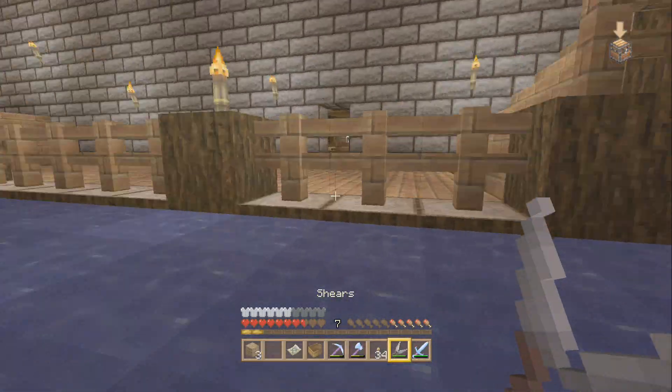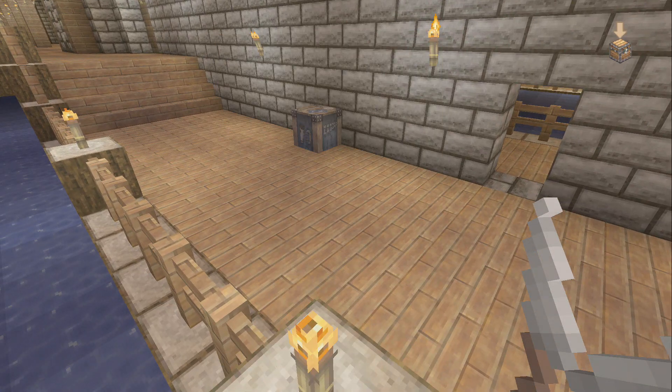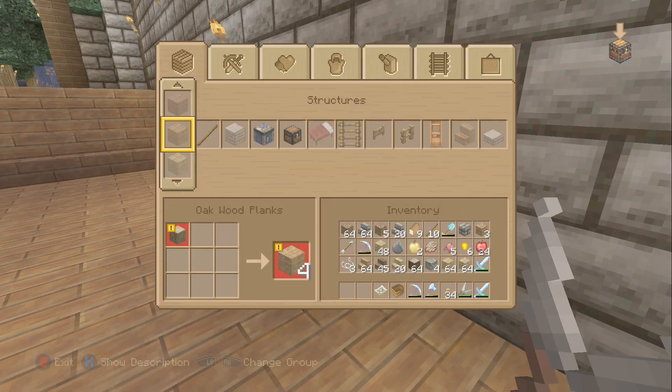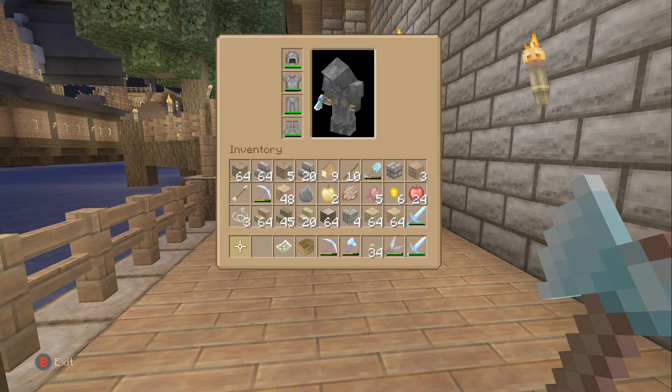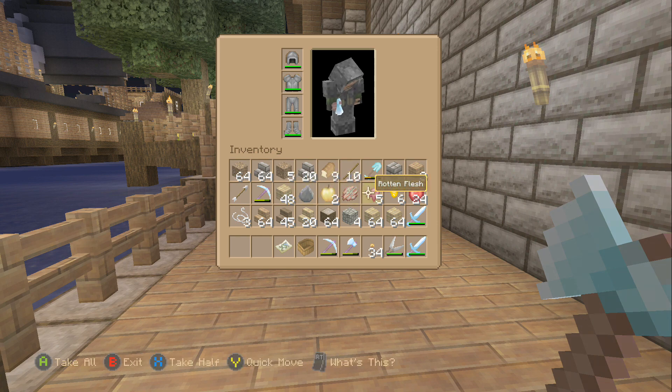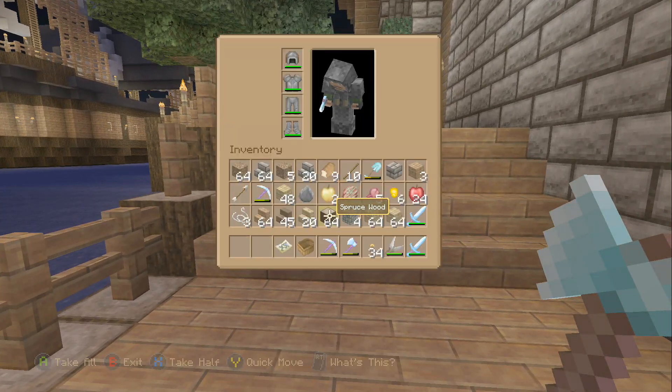If you go into the crafting table you can actually make stone brick stairs out of cobblestone — as you can see in the bottom left corner it's showing cobblestone being used to make stone brick stairs, which is not normal. That's another bug. And minecarts when you ride them are really laggy, and some of the lighting is messed up.